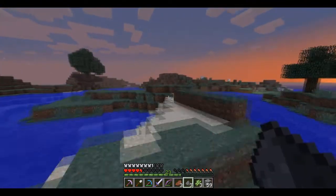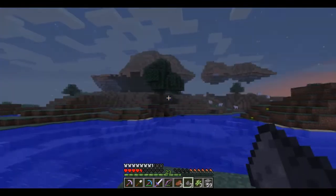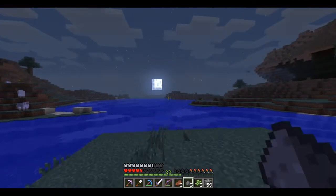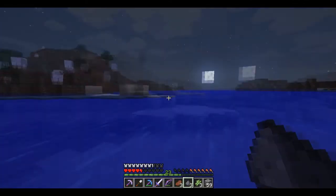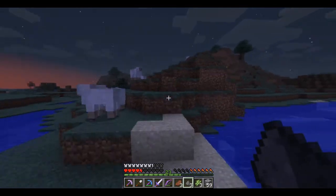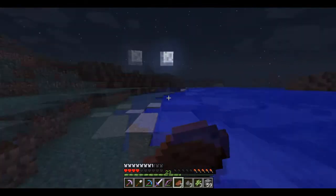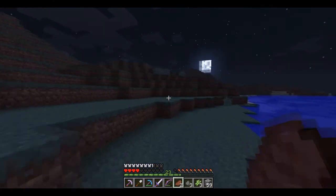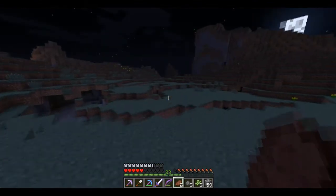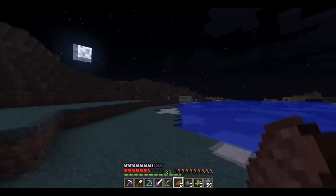It must be here somewhere. I think I know that structure over there. There's a swamp biome over there so I shouldn't go that way. Maybe it is this way after all, but I don't really think so. I don't really have a clue where I am, but that's not that bad, I guess. It's a big plain biome without a lot of trees and you can see quite far away, so it has to be somewhere near here. I should find something that I recognize very soon.